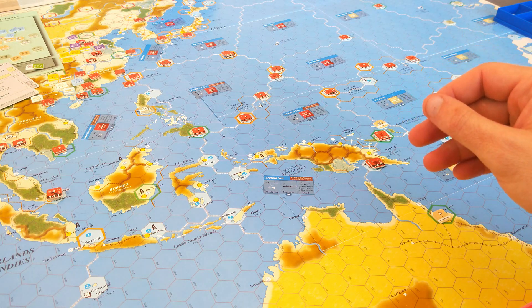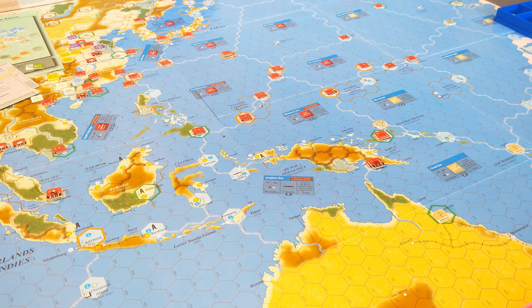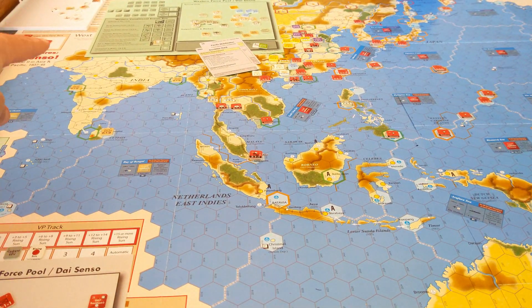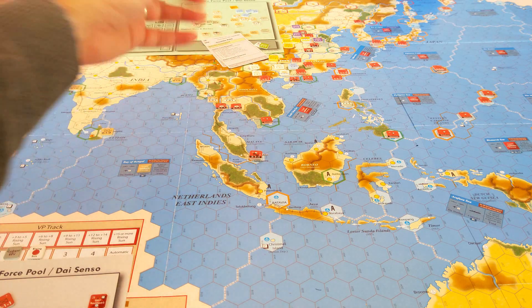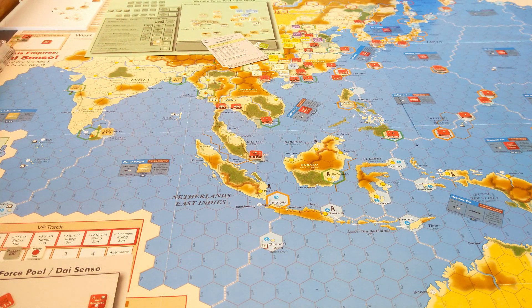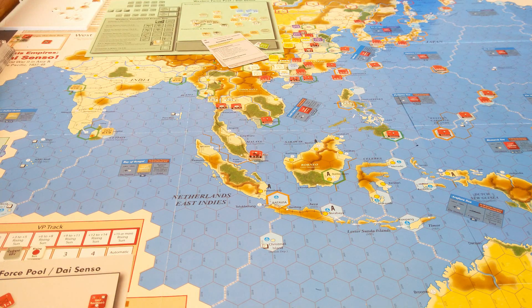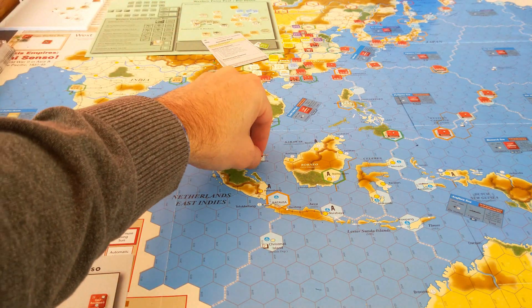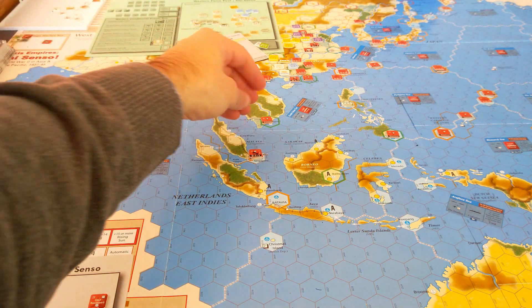The Japanese turn moved quickly. They do have some surface fleets. The Quit India marker came out and is placed in the strategic warfare box, which prevents Indian units from leaving India. My problem is I've already got two Indian units down in the field. It's the last turn so I don't need to worry about it now, but in a larger campaign I'd want to follow up on what happens to those units. The Japanese in Singapore and Saigon are easily in supply across the South China Sea.